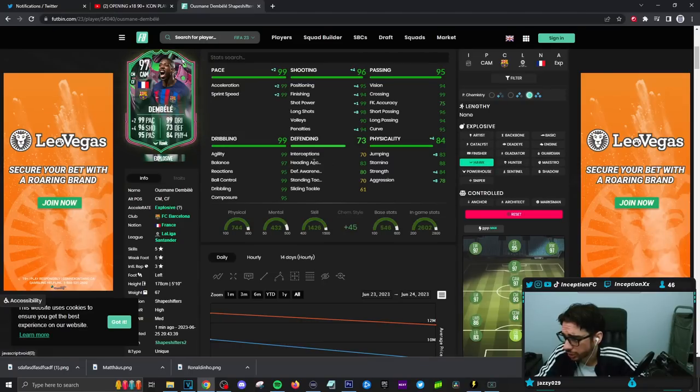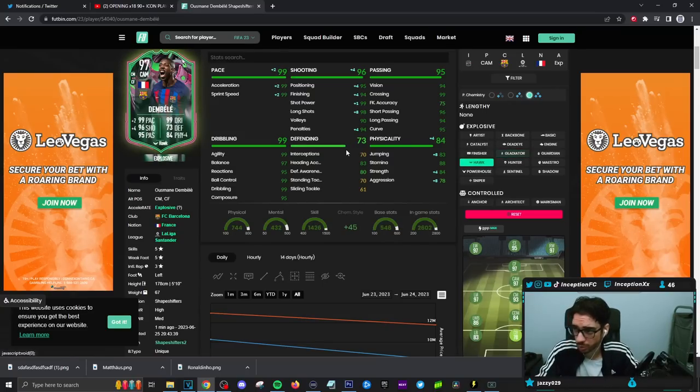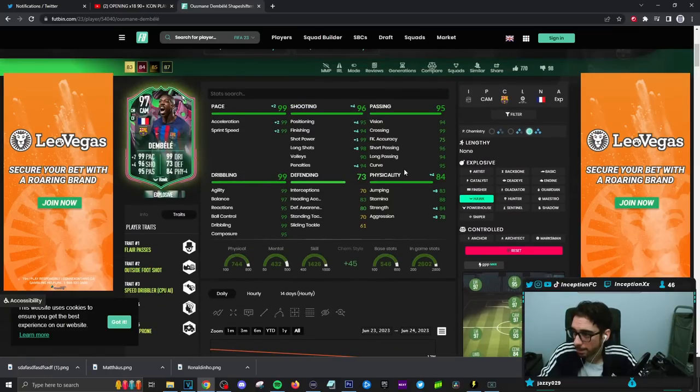This card on the Hawk chemistry style looks like this — he's going to have pace, he's going to have shooting, and you're going to give him the extra physical capabilities. But if you really wanted to, you could give this card something like a Gladiator chemistry style and just use him as your attacking-oriented center mid. Obviously, we are going to be using him in the main attacking positions, preferably on the right-hand side. Pace is going to be at 97 for acceleration, 97 for sprint speed. On a Hawk, it is perfect. Shooting is going to be in a significantly better area except for finishing at 94, but this card has a 5-star weak foot with the outside foot shot trait, which could be a very helpful thing. Passing on the card is going to be in a fantastic area. Dribbling also in a fantastic area.